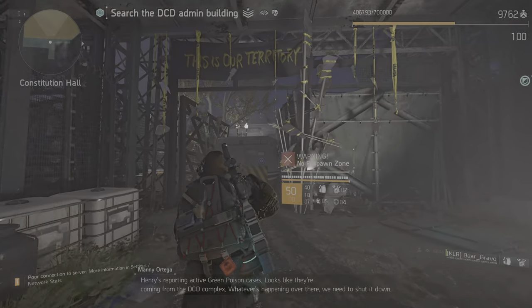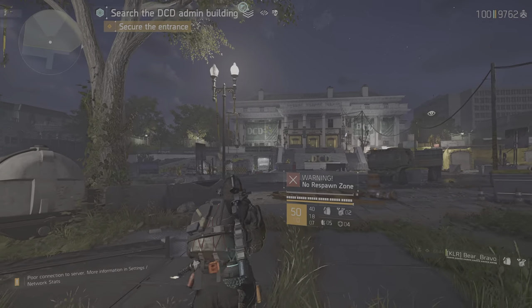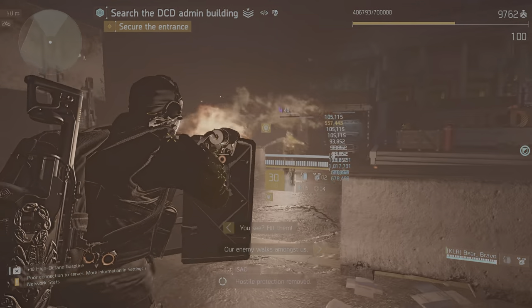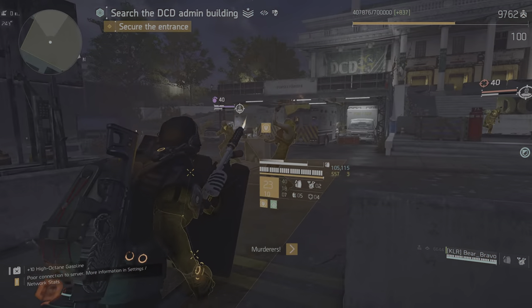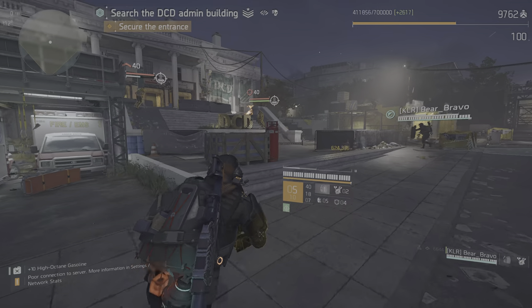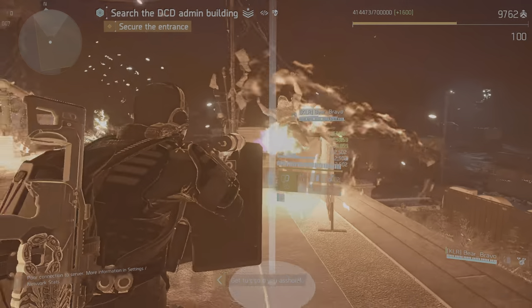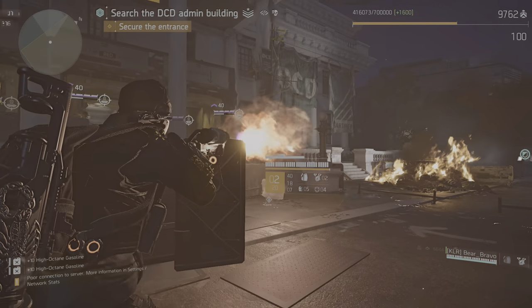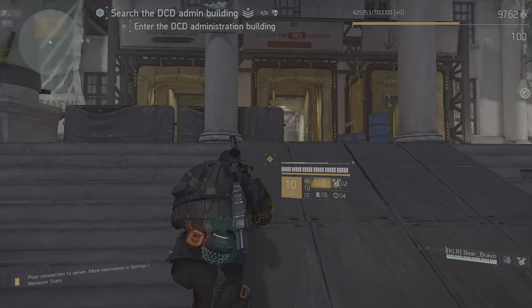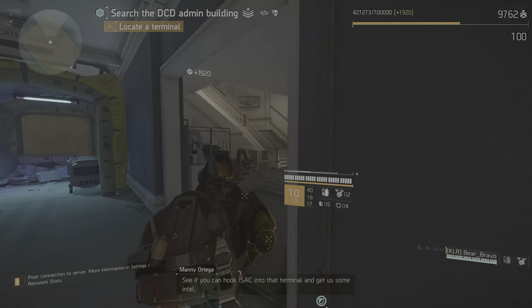Looks like they're coming from the DCD complex. Whatever is happening over there, we need to shut it down. Hostile protection from the left. Active terminal detected — see if you can hook Isaac into that terminal and get us some intel.